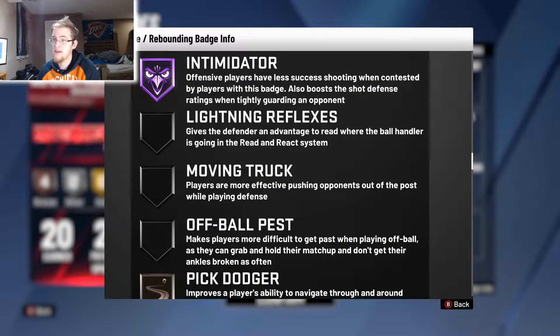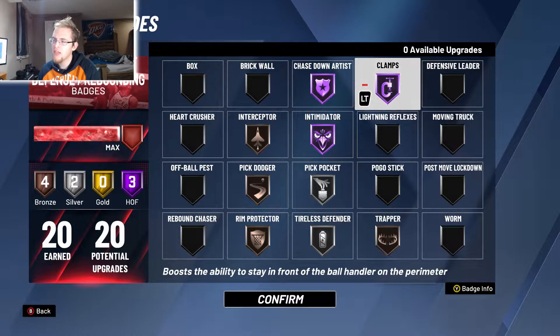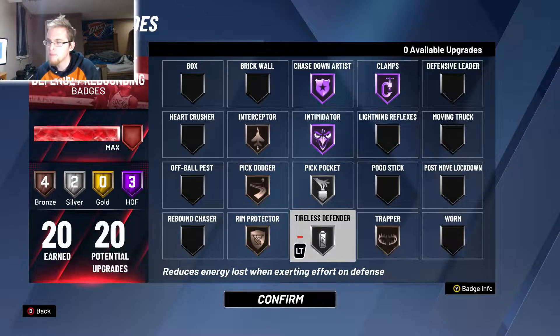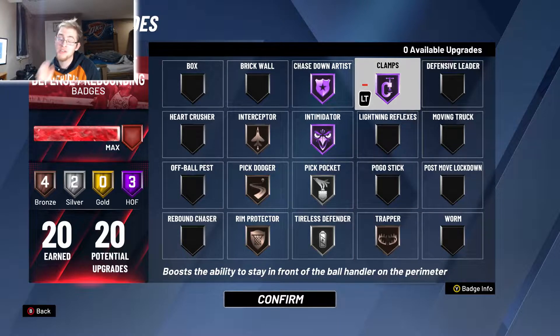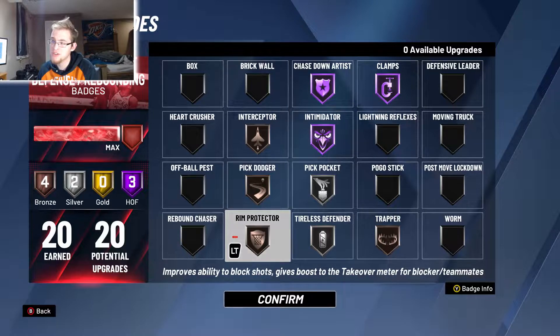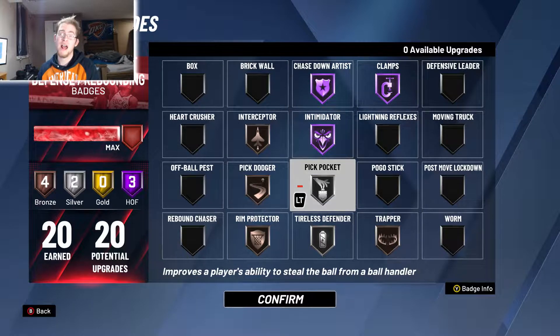Intimidator at Hall of Fame makes people miss a lot of shots they normally shouldn't miss, especially on good closeouts. Trapper, Pick Dodger, and Clamps all work together — as does Tireless Defender, which is always working. Pick Dodger, Trapper, and Clamps work together to help steal balls, and then Chase Down Artist, Interceptor, and Rim Protector all work together as well. When badges chain together it makes them better than just having them individually.